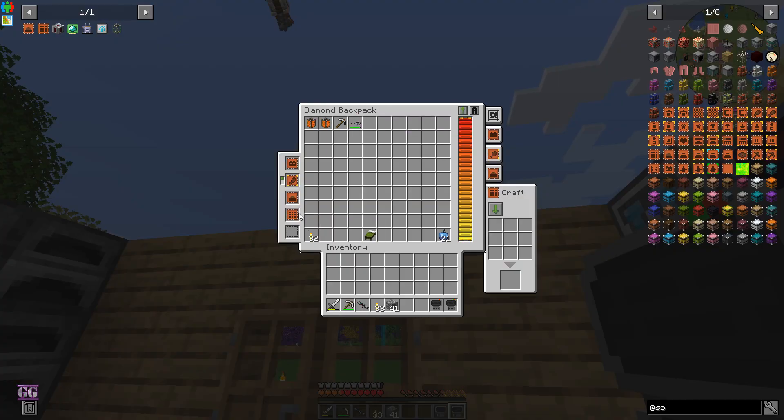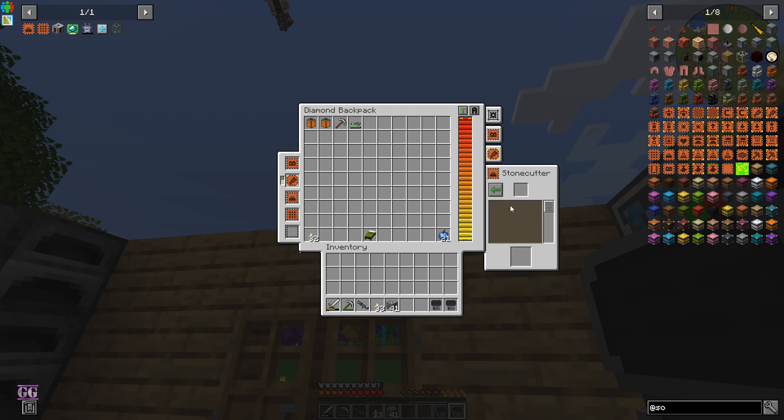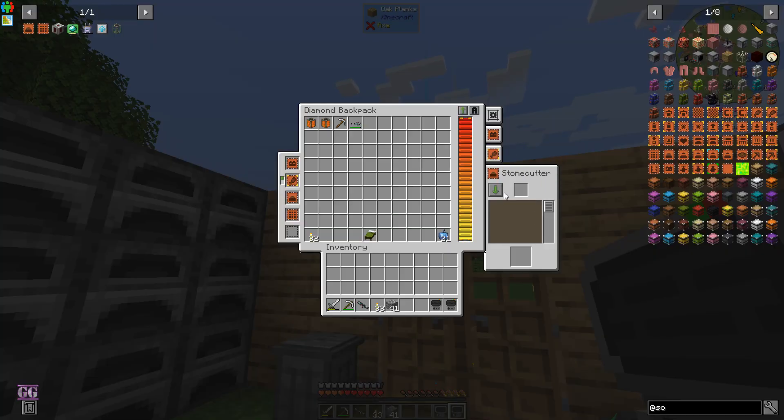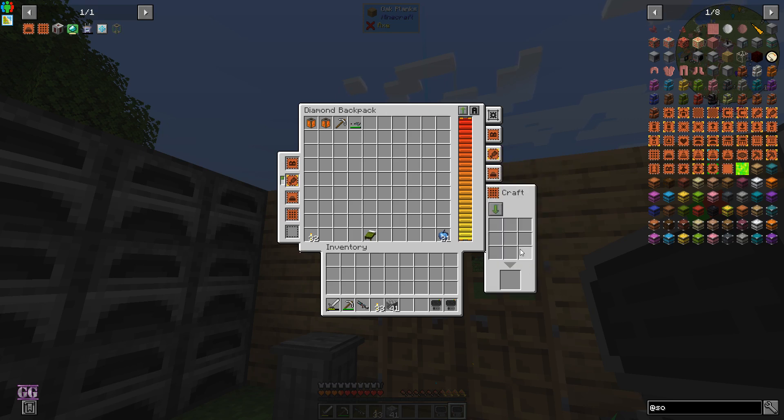We also have a backpack - I've added two more upgrades to it: the stone cutter upgrade so we can do stone cutting without needing the module anymore. If you want to make something, we can have it go directly into our inventory or back into the backpack. We also have a crafting grid with us so now we can craft things out in the wild, no problem. And there's our other mining laser.